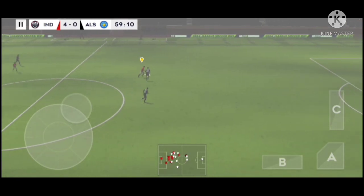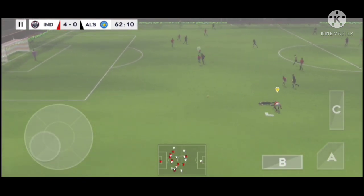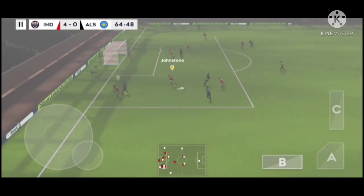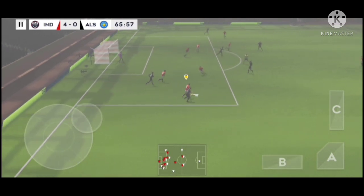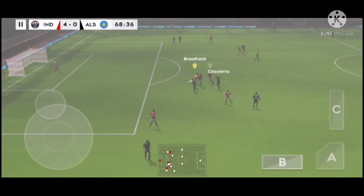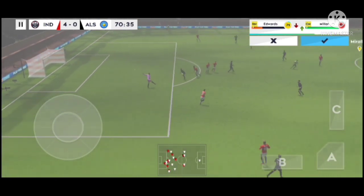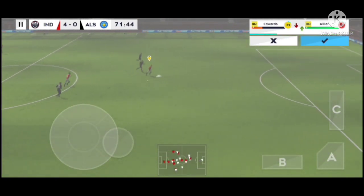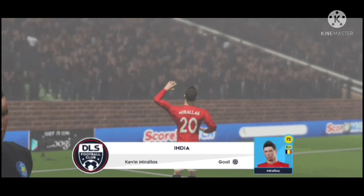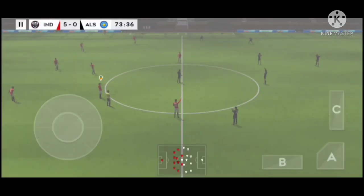Lovely passing here. Good interception, good distribution. He dribbles the ball forward. Oh, this could be costly - not a good decision there, this could cost his team. Passed inside, back towards the centre and he's given possession away in a dangerous place. It's back with the goalkeeper. Defenders are looking to the assistant but the flag stays down - and he hits it! Two goals for this player, he is unstoppable. Here's a replay of that great goal. The sub is coming on to replace the injured player.